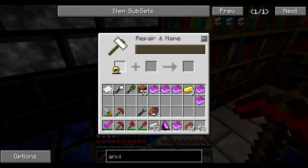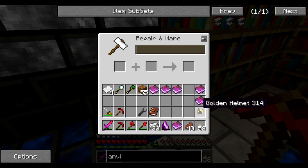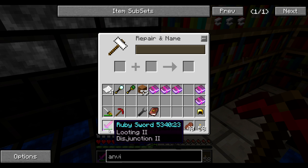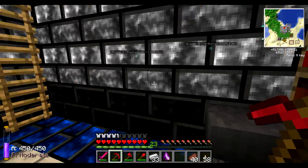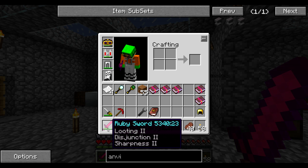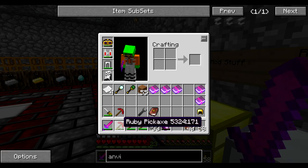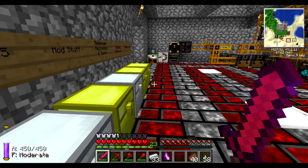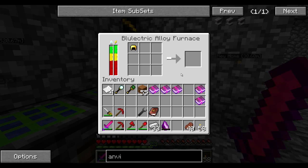A golden helmet can be used in an alloy furnace to be smelted into five ingots. When it has durability damage, it can't be smelted, but when you apply some ingots to it, you can fully repair it. From the current durability to full durability it's going to require three ingots, but when I smelt it back I'm going to get five — so I just earned two ingots. So let's apply sharpness to the weapon as well. Now I have this ruby sword with looting, disjunction, and sharpness — it's going to do a lot more damage, more damage to Endermen, and when something drops it may increase the chance and quantity of items dropped. From the loot I found from enemies, I just earned two gold ingots.